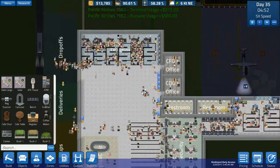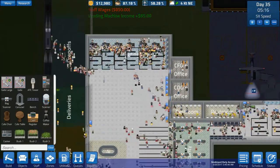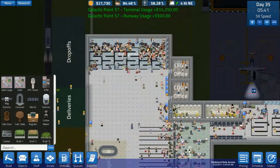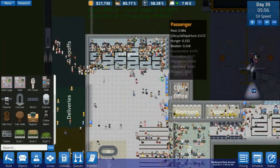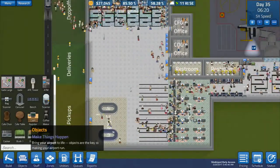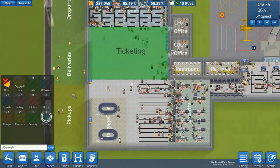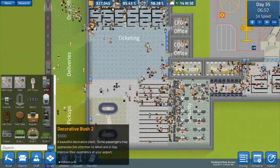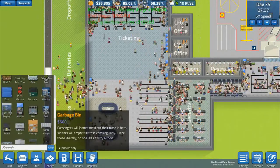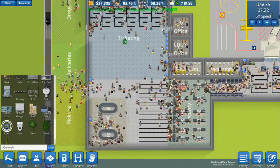Why aren't they going equally on the queues? You'd think 'oh this is a small queue, let me go over here' — but no, they all go to that one queue. Unless they're waiting for these booths. Let's actually increase ticketing — this could all be marked as ticketing. Let me try putting down some more of those kiosks — that's what they call them, kiosks. Put some down like so.